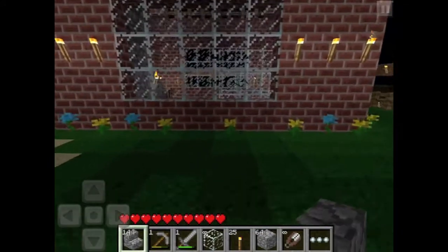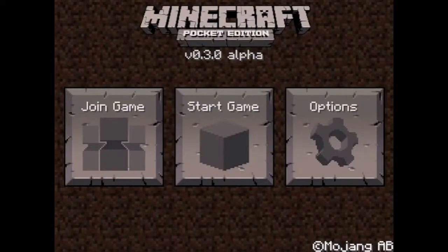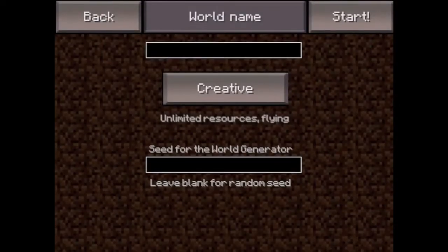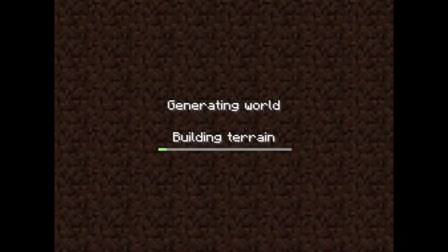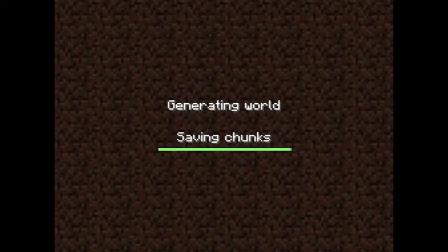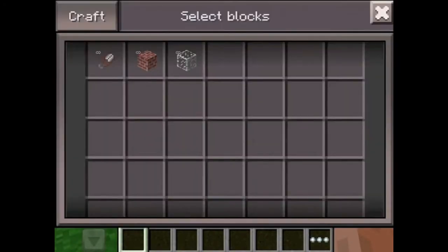This is my world in Minecraft. I'm just going to show you what happens when you start a new world. You create a new world - I'll just call it 'review world' - and go on survival mode just to show you. Then it generates your world, which is basically your whole imagination.